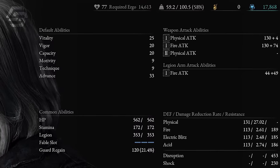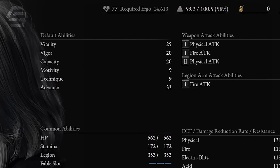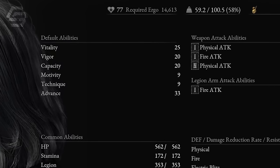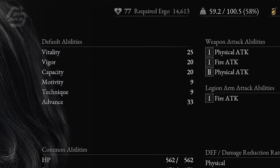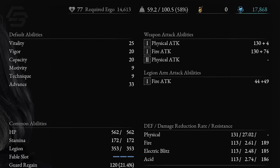The main stats you want to prioritize on this build are vitality, which is your total health, and vigor which controls your stamina. The higher your vigor the more stamina you'll have to chain attacks, run, and dodge. Capacity is also very important since it controls your equipment load — if you want to equip some of the heavier, more powerful amulets or defensive parts, you'll need to get this to at least 20. The last and most important stat to prioritize is advance; the higher this stat the more damage you deal with advanced scaling weapons and the more effective your status effects will be.